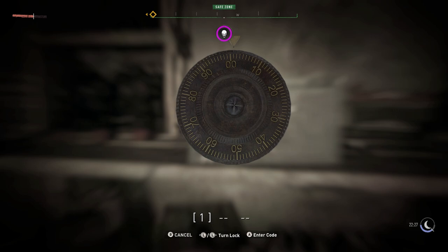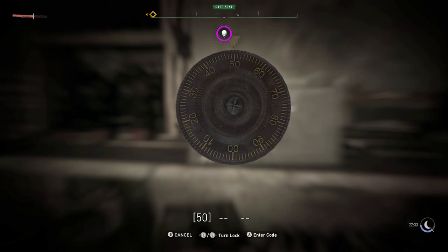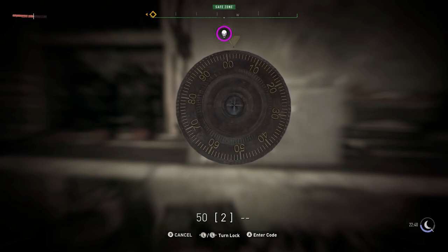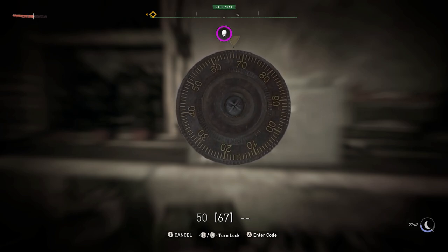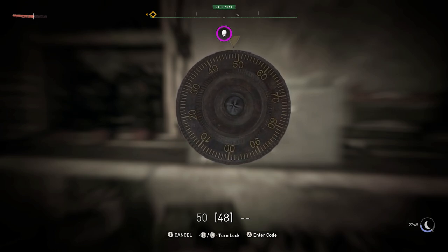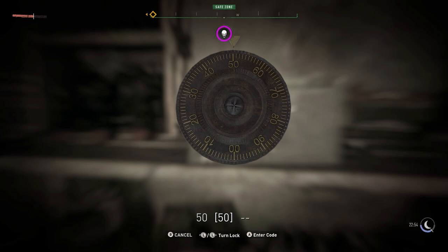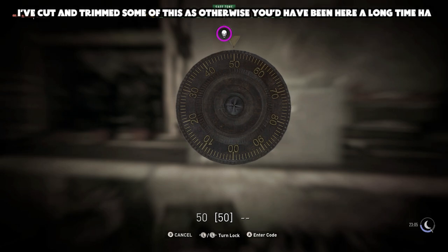Now, as far as I can tell — and this is only my first time doing this — you only get two options each time. So the first one we're going to try will be 50. We've got a zero, and we've got another 50. So it could be 50, 50. I think most times it probably won't be the same digits over and over — I can't guarantee that, but that seems a bit odd to me.